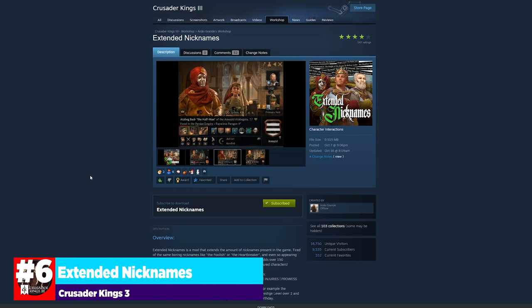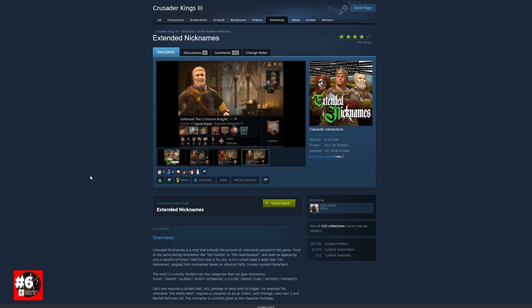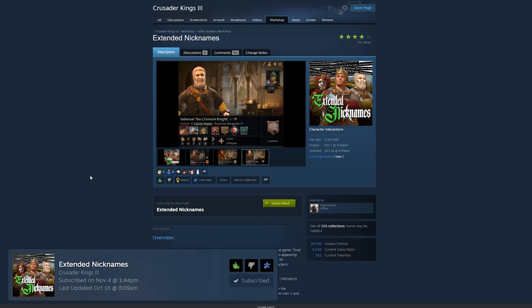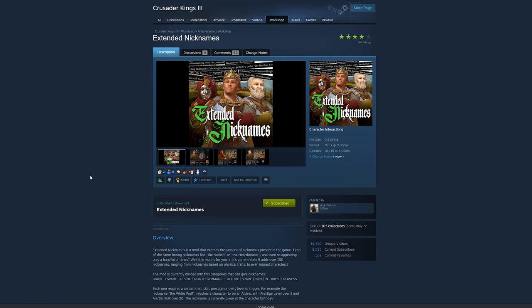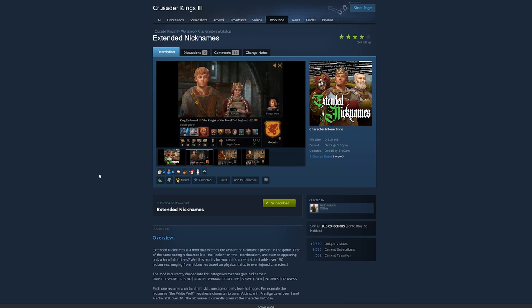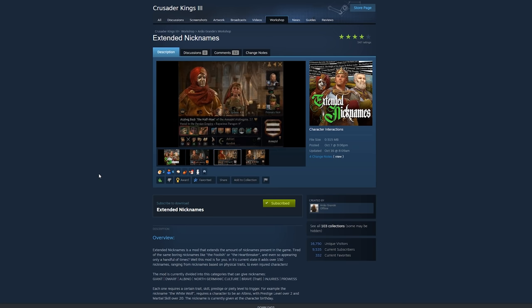Our next one on this list is called Extended Nicknames. This is by the same creator who made Minor Titles, and he also made another mod that lets you craft legendary weapons acting as traits that give additional bonuses. Extended Nicknames is really cool — it essentially rolls off a number of physical traits or geographical aspects of your playthrough.